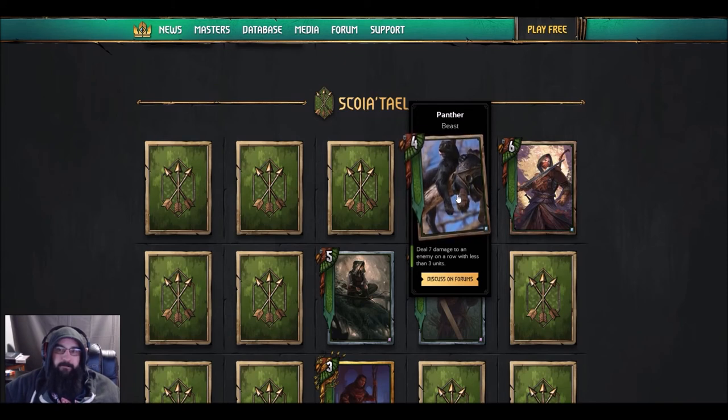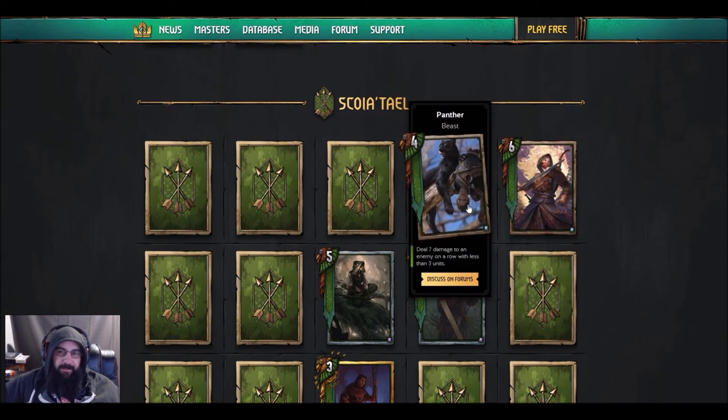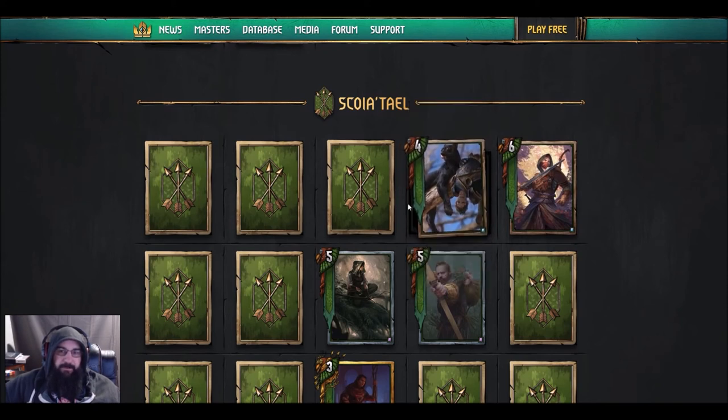I was thinking: mercenary into First Life into Panther into Thunder — but that's gambling too much. You could just cut the middle man and do mercenary into Thunder and thin a lot better. And with Panther, if you draw it turn four — yikes. We still need to wait to see what the row cap is.